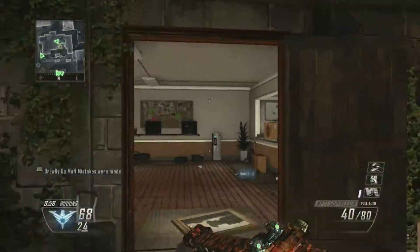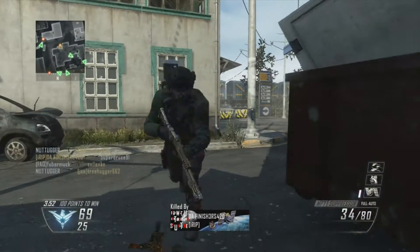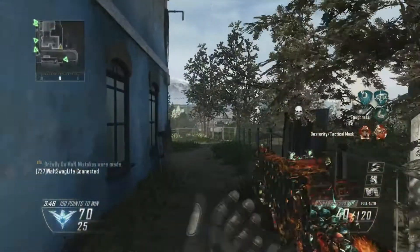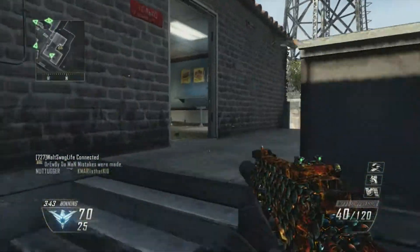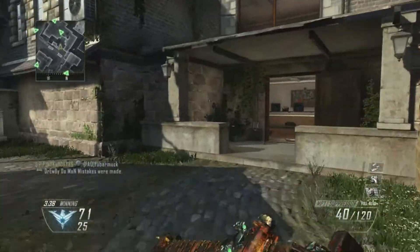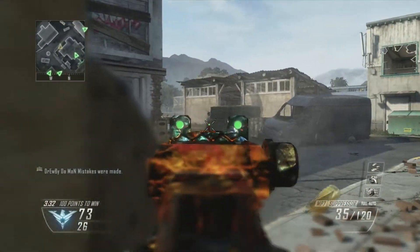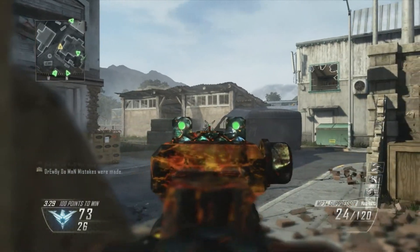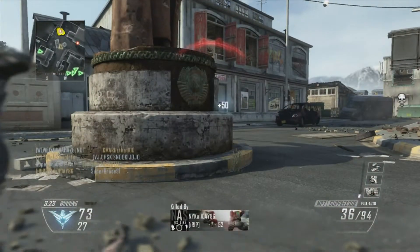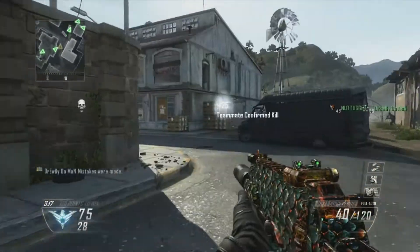Whenever you kill somebody, hide behind some cover and reload your gun. That's the general rule I like to use. After getting a kill, I usually go prone or hide behind cover to get my full clip back up and reload. In between gun battles, I like to rest for just a split second and reload so I have a full clip and don't run into another enemy completely out of ammo. Running out of ammo is a stupid way to die, so whenever you can, after a kill, hide behind cover and reload.